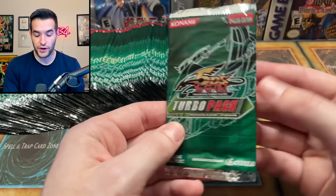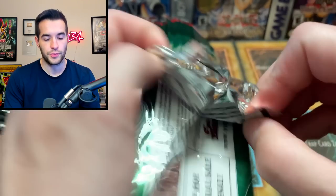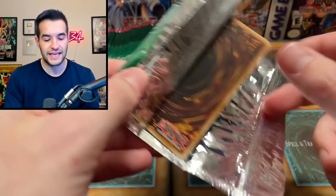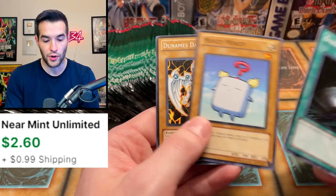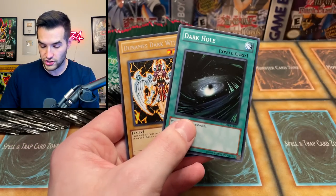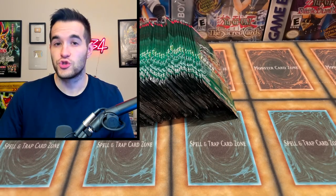Mokey Mokey is also in here as a common, which apparently is like two dollars. I'm looking at the outside of the TCG Player price guide — you never really know with that. Mokey Mokey there we go. Dunamis Dark Witch — that's actually a pretty cool card as a rare. That was a TP8 Super I believe.